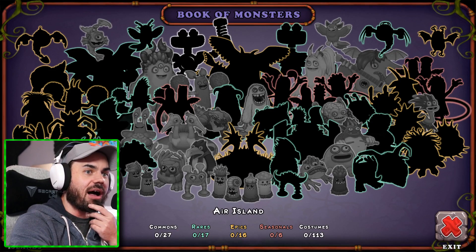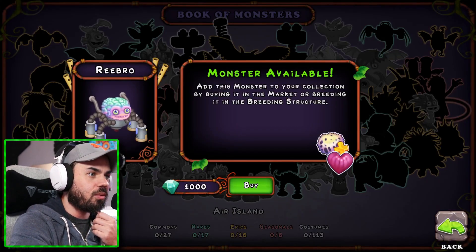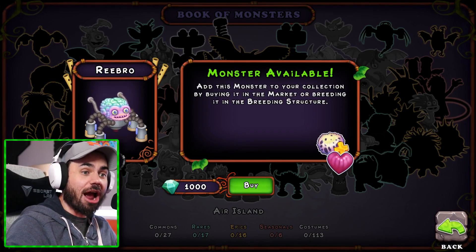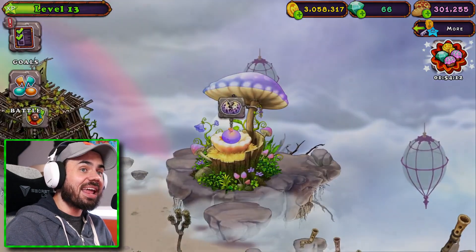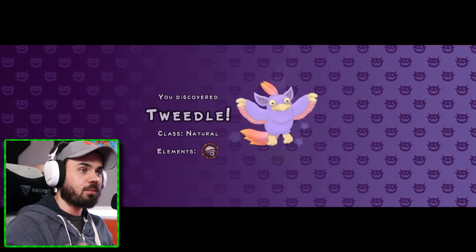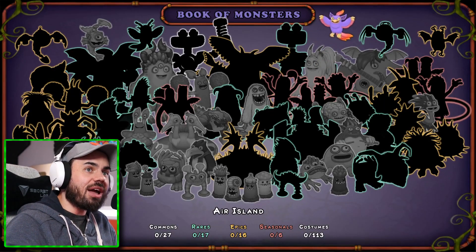And then we have — oh my goodness, what is this thing here? A thousand diamonds? You're out of your mind. But let's go ahead and open our very first egg. Tweedle! Tweedle's cool! Okay, so we have a Tweedle.